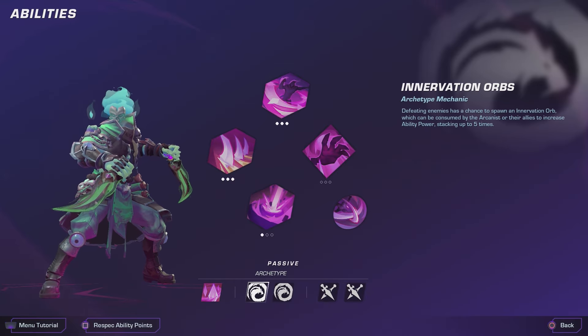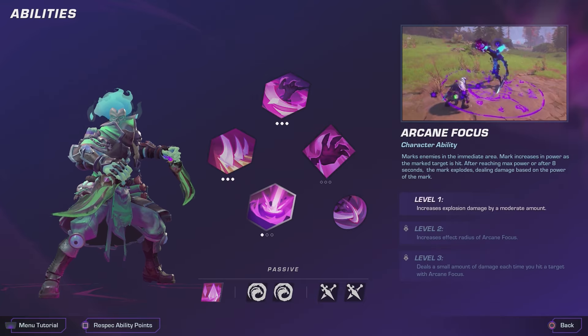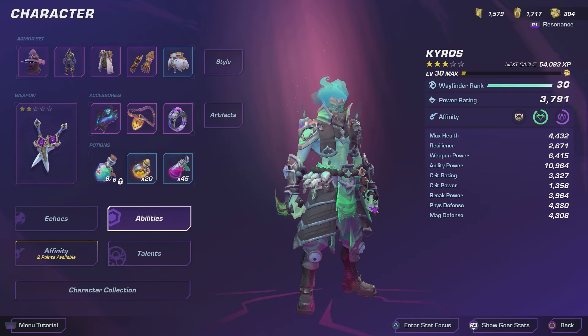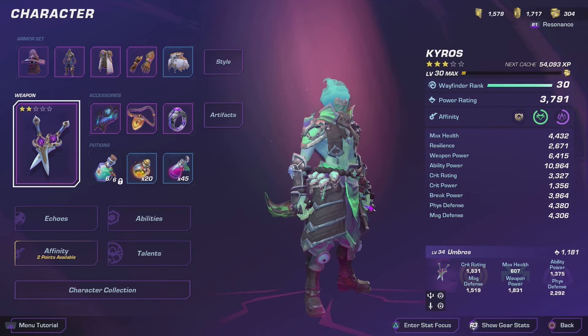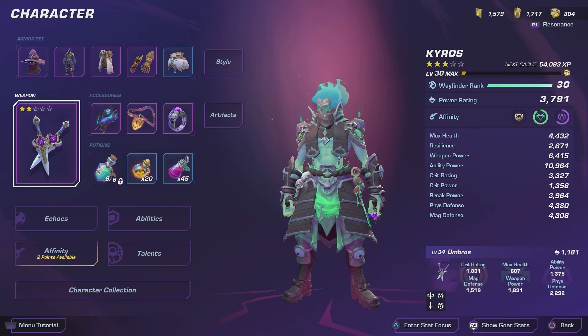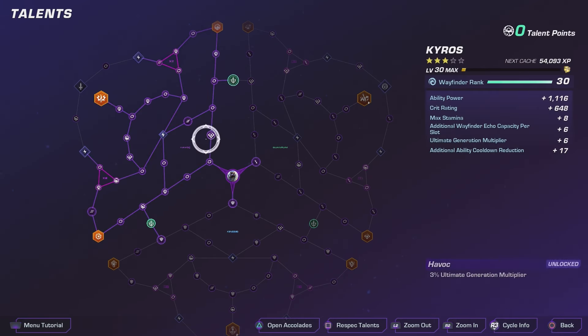I went with daggers again because you also get arcane fragments from landing combo finishers, and with daggers you're just faster so you can get your arcane fragments pretty quickly. I'm using the Umbros daggers because I really like the ability in combat — you basically do a big AoE slice around your character that does a lot of damage and is great for clearing out groups of enemies.